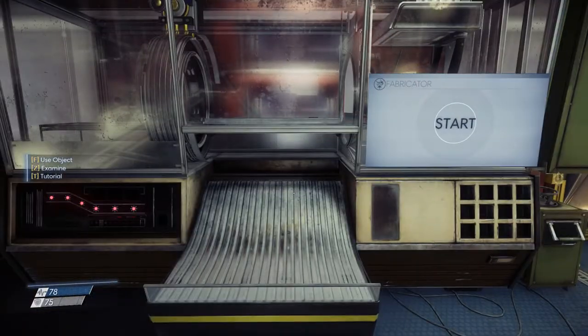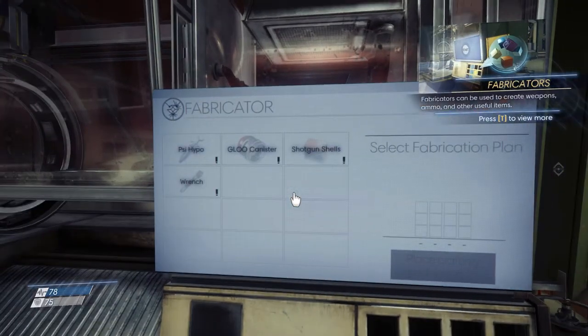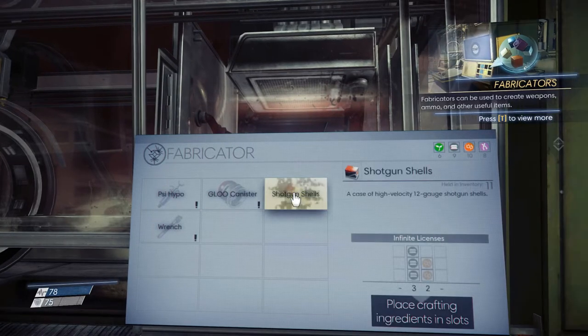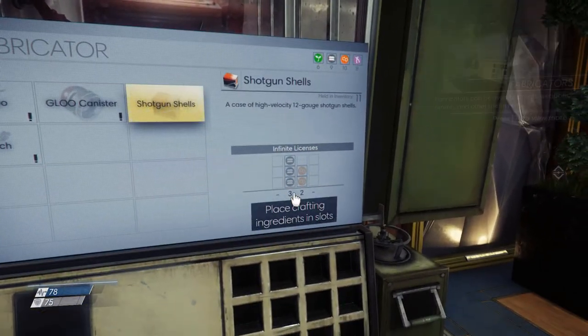Fabricators take the materials you have and turn them into useful things that you need. Just start it up and you see all of the blueprints that you have. Say I want to make some shotgun shells — it tells you which materials you need.